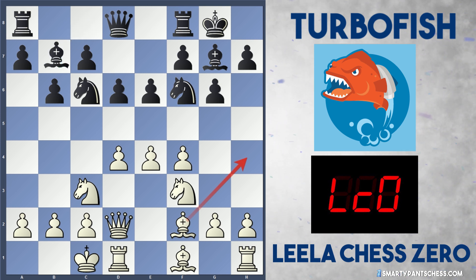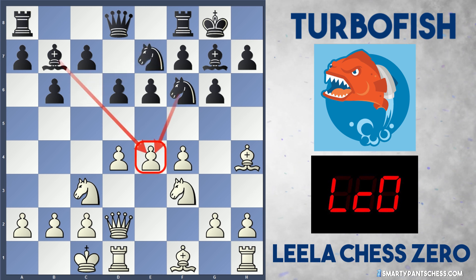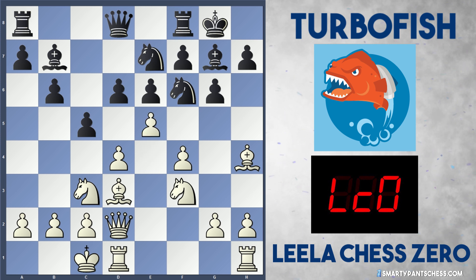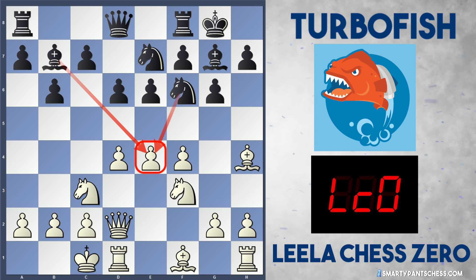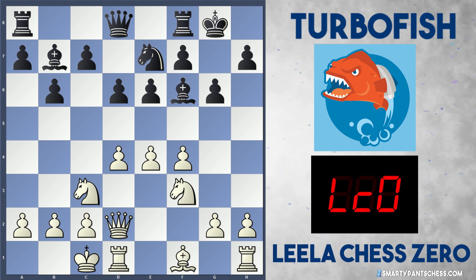In the game after bishop to f2, Turbofish decided to play bishop to b7, fianchettoing the bishop and just developing another piece. Bishop h4 from Leela, and black plays knight to e7, unleashing the bishop on b7 to attack e4. Stockfish preferred the solid approach of bishop to d3, developing a piece and protecting the pawn, though black could follow up with c5. In the game after knight to e7, Leela decides to take on f6, swapping the bishop for the knight — bishop takes f6 — allowing white to now attack with h4.